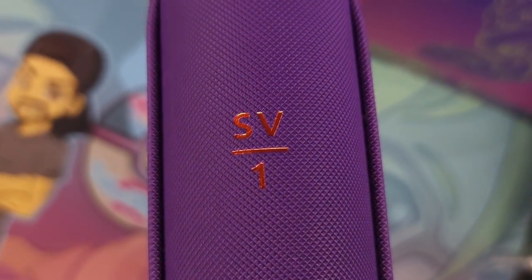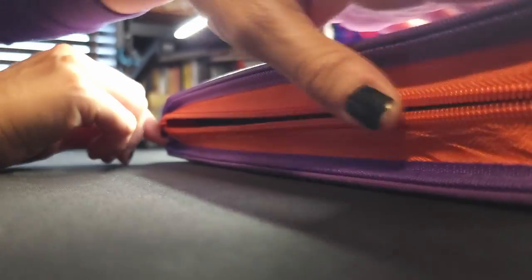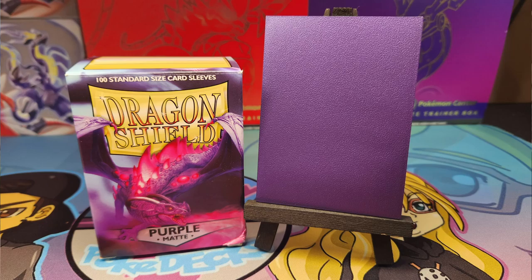It may not be our favorite set, but it's complete — our Scarlet and Violet master set. Just like on our last couple of sets, we are using the special edition Vault X Scarlet Violet binder, pretty in purple with that reddish orange accent, and for the sleeves we have purple matte Dragon Shield. Five boxes going into this binder.